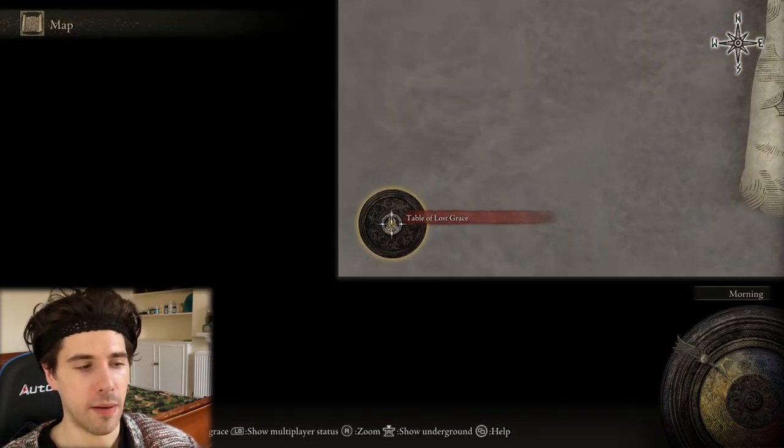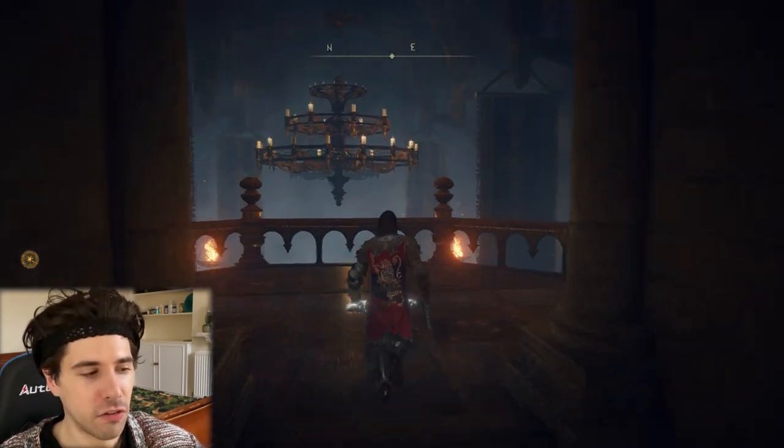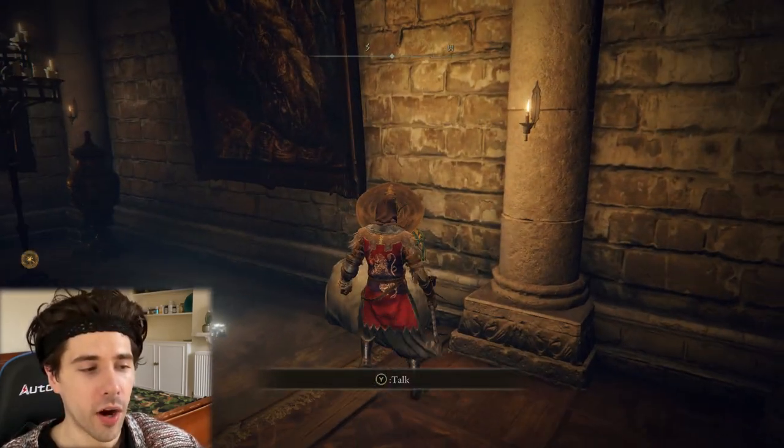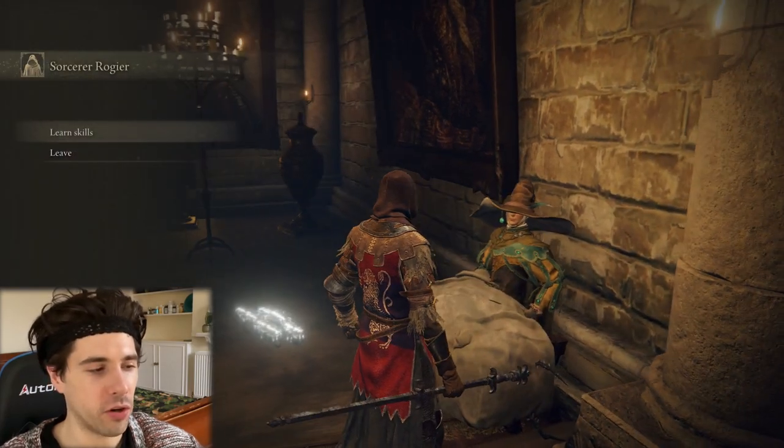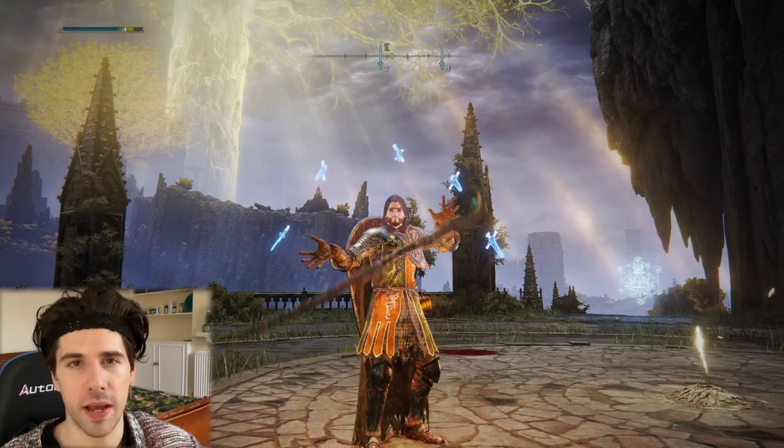The next spell merchant is Sorcerer Rogier in the Roundtable Hold. He's more into Ashes of War, which can be alright — not as good as straightforward spells, but Ashes of War have some nice unique effects. For instance, I've got one that makes my staff spin around.